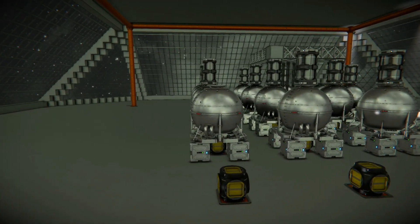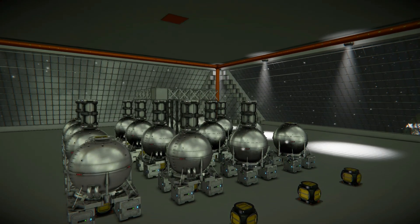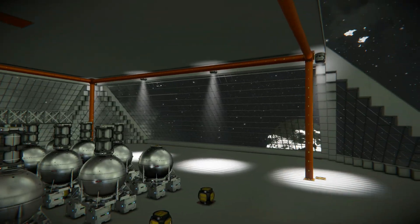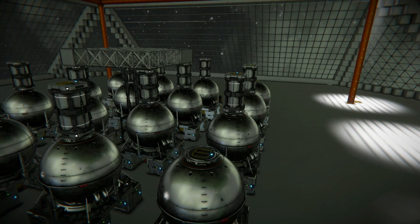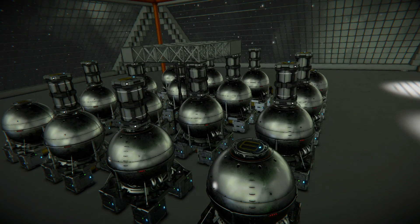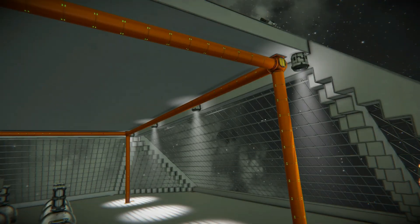This area also needs some lighting, and I'm thinking I might try the same trick as I did with the spotlights in the hangar below. If I hang a series of lights up here, they should shine down through the floor and help provide more illumination in that hangar, so I'm going to try that next and see how it works.